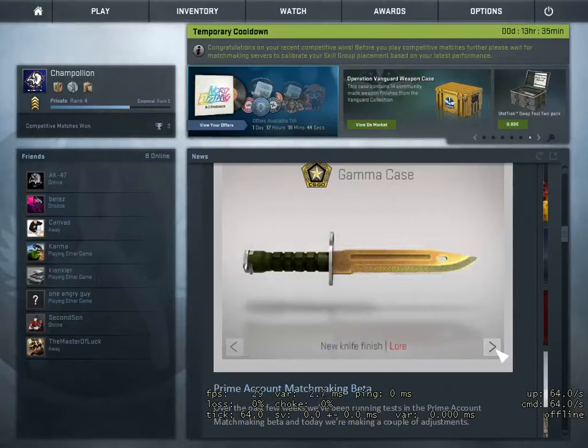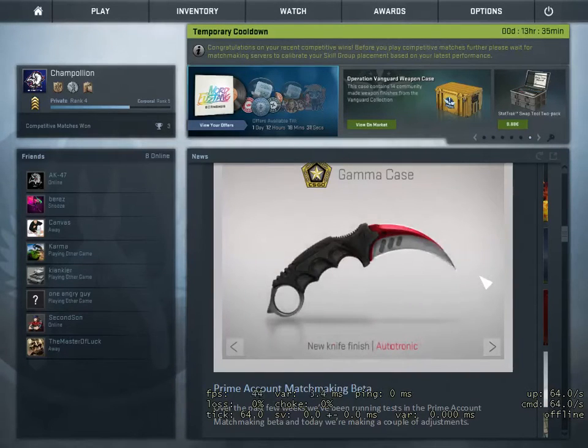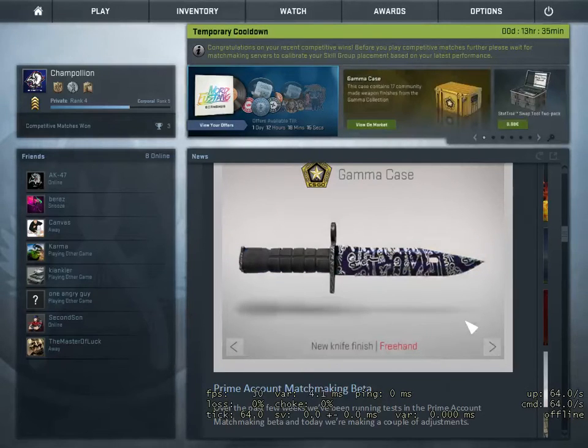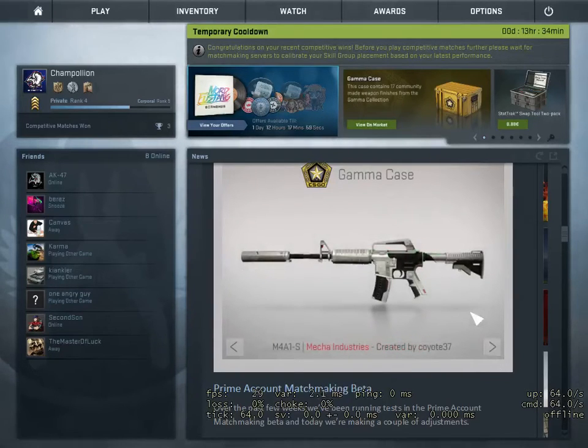Then the new knife finish Black Laminate — pretty good, I really like the stock of the knife, it looks natural. Then Autotronic — pretty good with the red and silver. Then Bright Water — I think this is going to be the cheapest one; I love the M4A1-S Bright Water so I'm really excited. And Freehand — kind of reminds me of a Japanese theme. Then the Gamma Doppler — look at that beauty, oh my goodness.